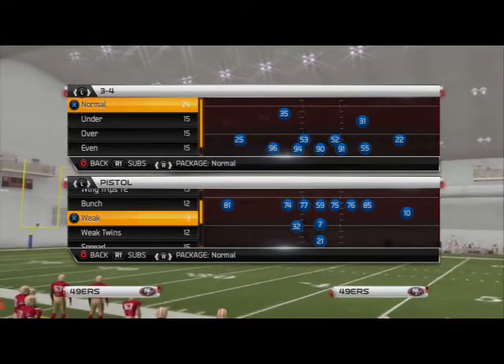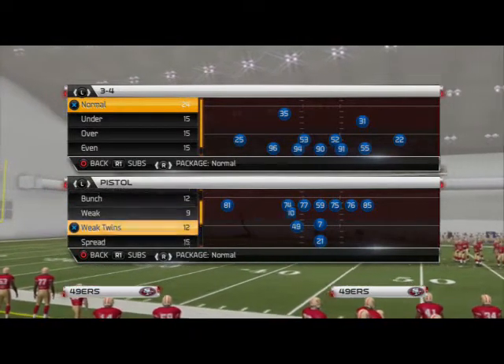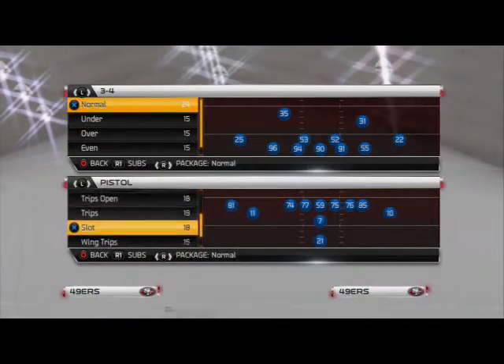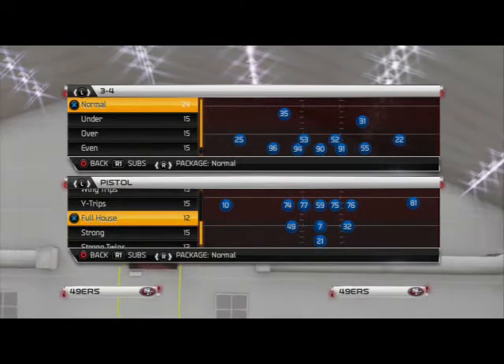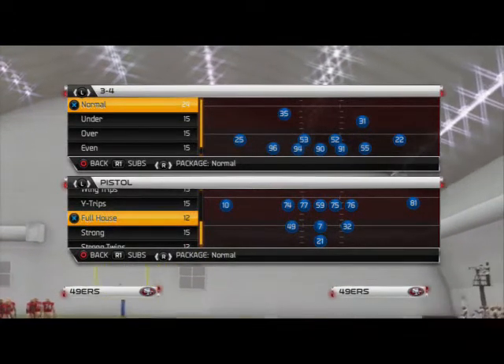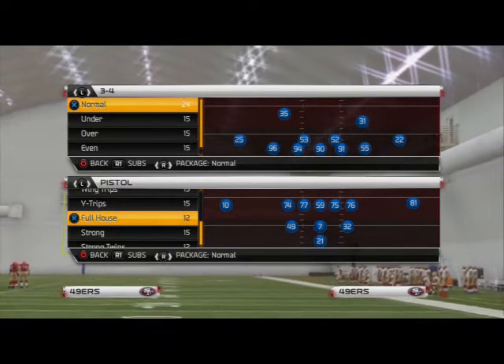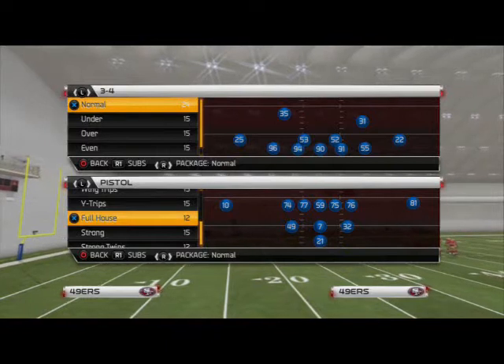What is up, Madden25gamers. In today's Scheme of the Week we're going to be taking a look at the X-Factor Formation. Since we didn't have a pure three-headed rushing attack we were using all of our formations, we're going to be using this as our core. Or if we really want to get down and run the ball late in games, Pistol Full House out of the Pistol Playbook — bar none, the best running formation in Madden 25, period.